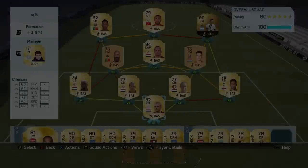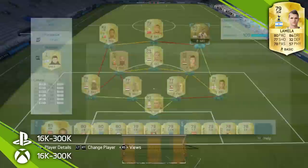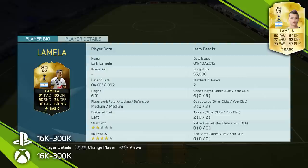Hey, what's up guys, scoundfever here and welcome to this inform Eric Lamella review. This is one of the cheaper informs from this week's Team of the Week, so hopefully I won't lose many coins on this one. Eric Lamella has a pretty interesting looking card: 81 pace, 80 shooting, 80 passing and 85 dribbling — some decent attributes. But he does have a two-star weak foot and he's left footed on the right side, so just from looking at the player bio you can already tell there are a few negatives about this card.